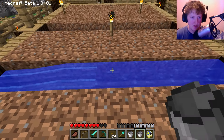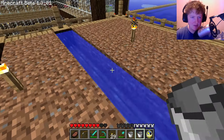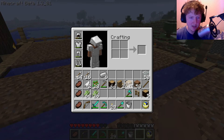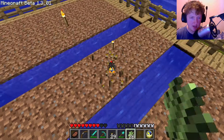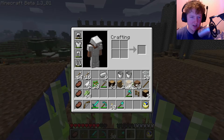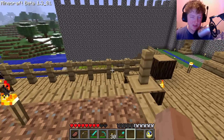Infinite water source. There we go, beautiful. So all the water is where we need it. And we can get the sugar cane into place. There we go, perfect. So this will start growing, and then we're going to sort all of the rest of this out.